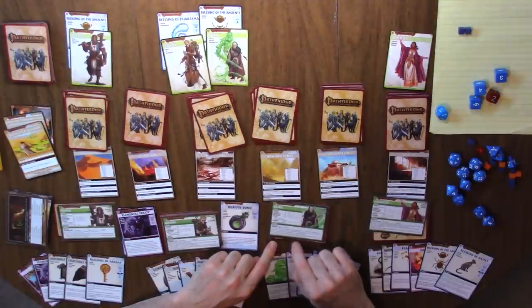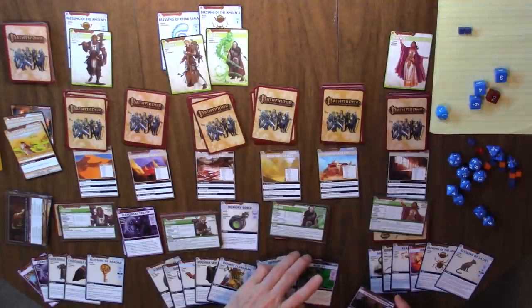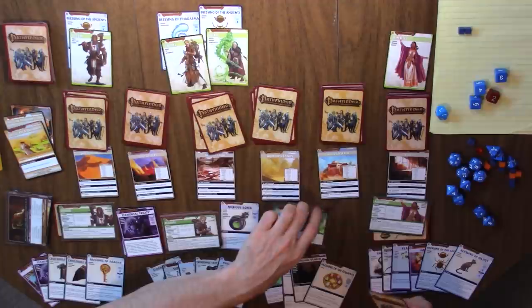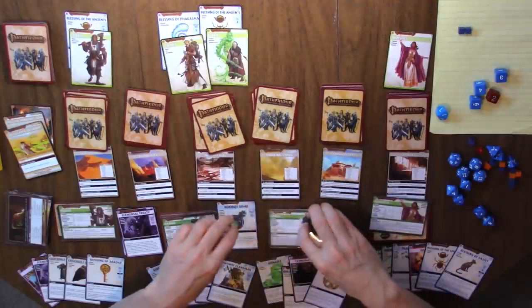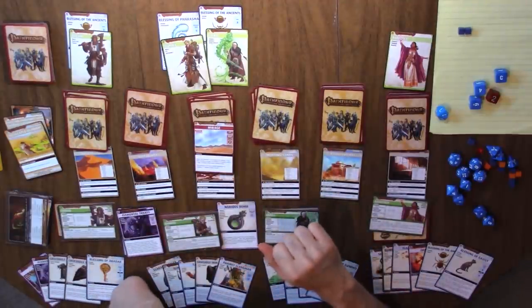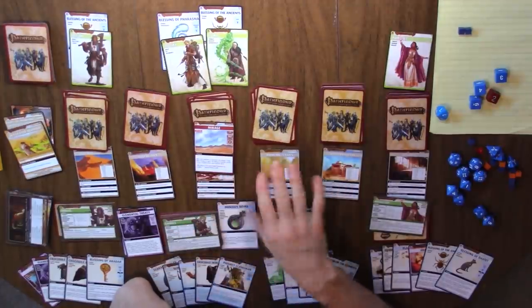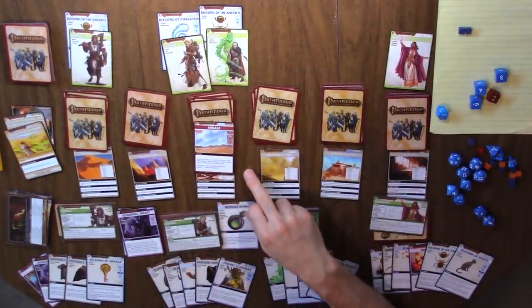Now we're going to examine the top two cards — we might get waylaid if there's a trigger effect. There's the Mirage. So what this does is move the Mirage. When you examine or encounter the Mirage, if any other location is open — and they all are — shuffle it into a random other open location. The good news is we now know where the Mirage is and can focus on closing the other five locations once it has moved. Let's roll a d6 to determine where it goes.